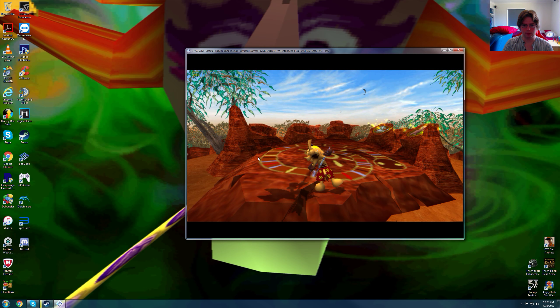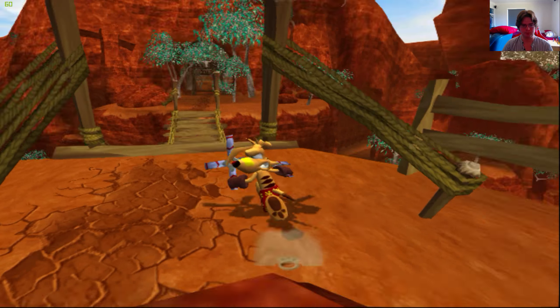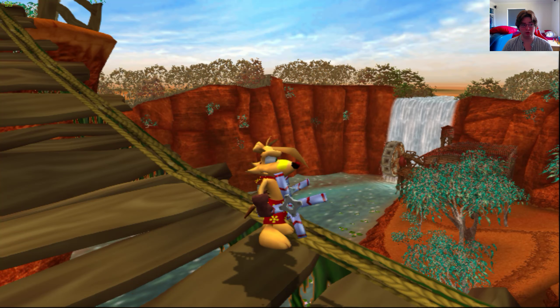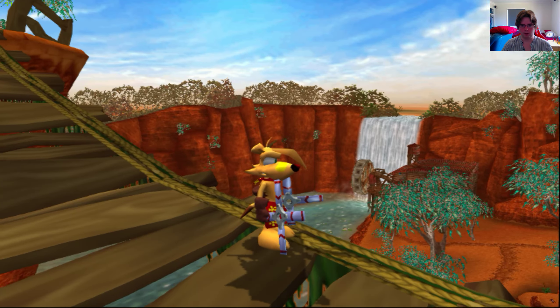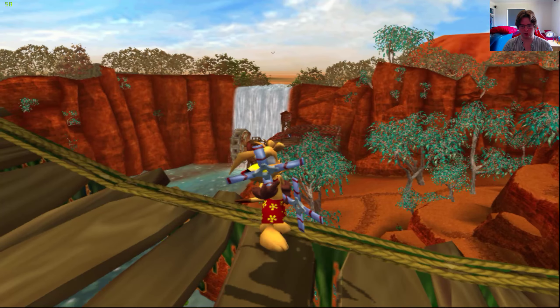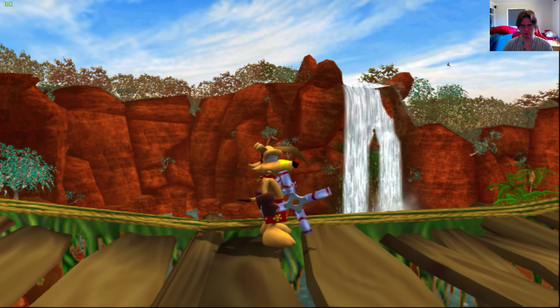Now let's check out the dimensions for this game. This game targets 640x448 and also targets 30 frames per second. My frame counter is on the top left — if I drop below 60 it means I'm losing frames. Now I am running at native PS2 and as you can see it's quite blurry. There's a lot of shimmering on the leaves of the trees, so it's not a very nice looking thing to see.